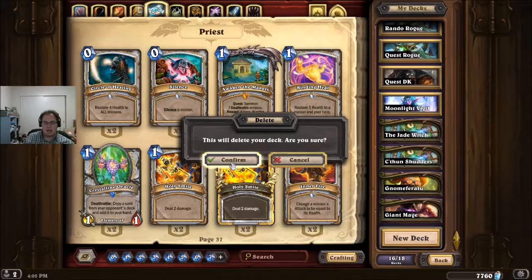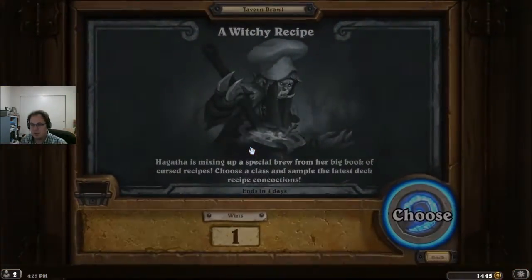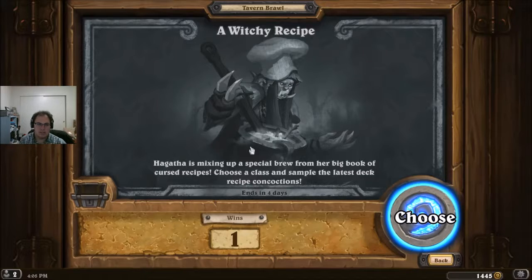So that's it — those are the nine decks in today's Tavern Brawl. You got to see the Druid firsthand. If you don't have some of these cards and just want to try them out, Witchy Recipe is the way to do it — so you've got this week.